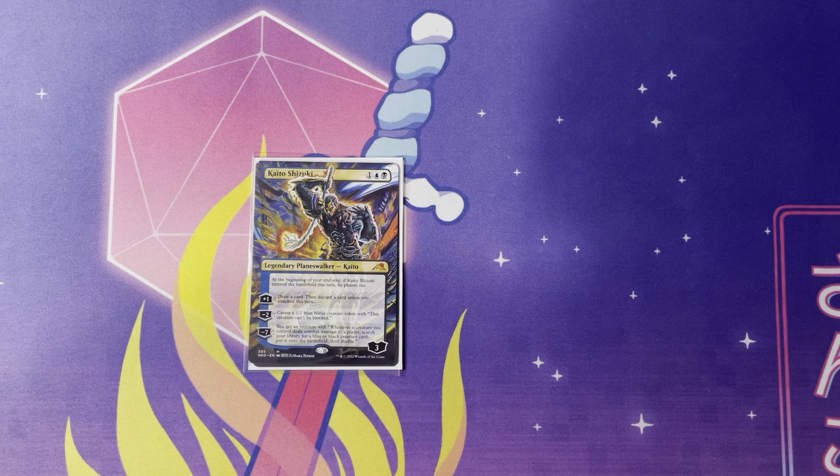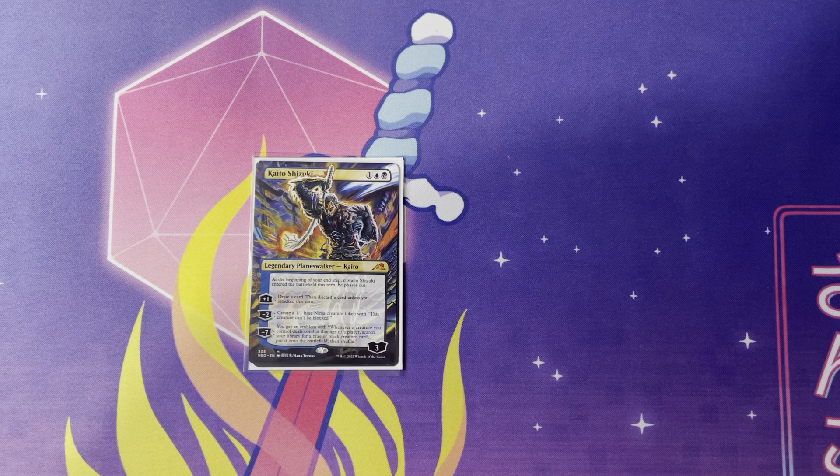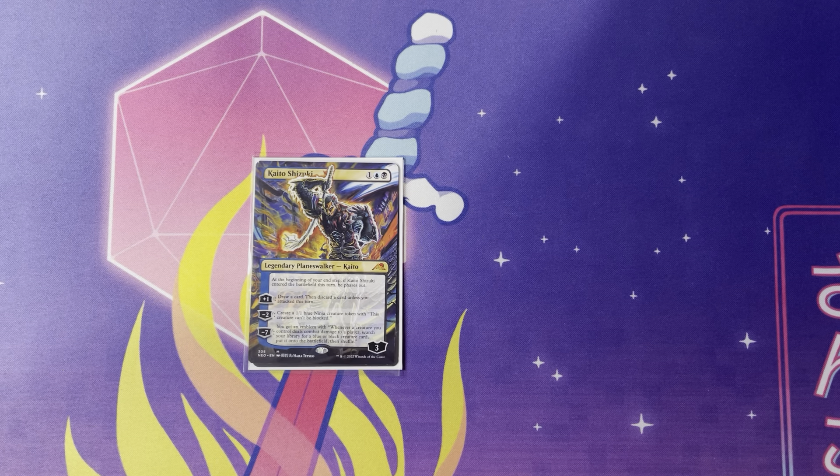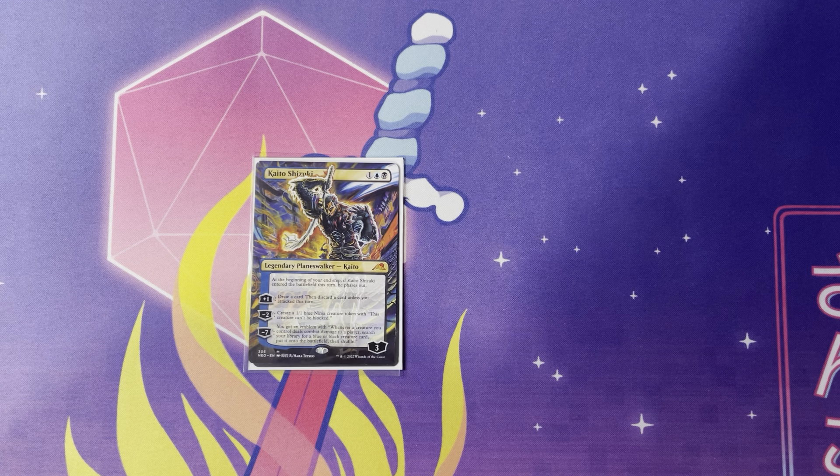Next up, Kaito Shizuki — one blue and a black — legendary planeswalker. At the beginning of your end step, if Kaito Shizuki entered the battlefield this turn, he phases out. I like this card because it's a planeswalker that gets protection the first cycle around — that's such a good effect. You can make things unblockable, but I really like the free draw card. If you play this in your second main, it phases out and you're at four loyalty at that point. You can make stuff that's unblockable. And if you get the ultimate off — it's a seven tick down — you get an emblem where whenever a creature you control deals combat damage to a player, search your library for a blue or black creature card and put it onto the battlefield and shuffle. So if you get to ultimate this off, it's a free tutor as long as you hit for combat damage.